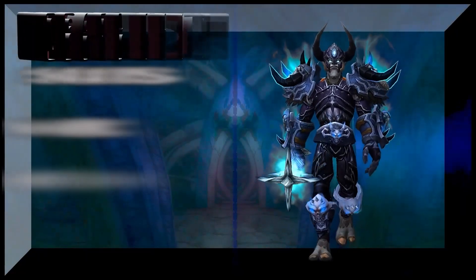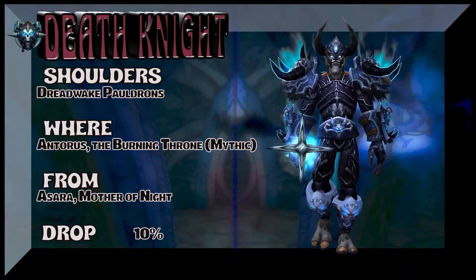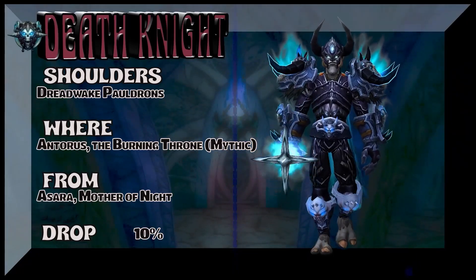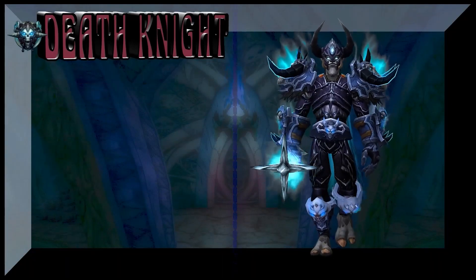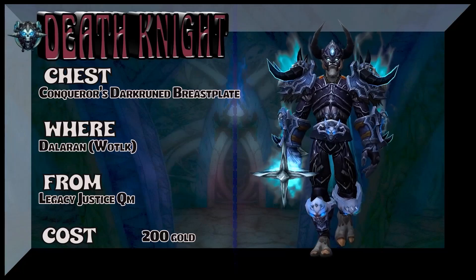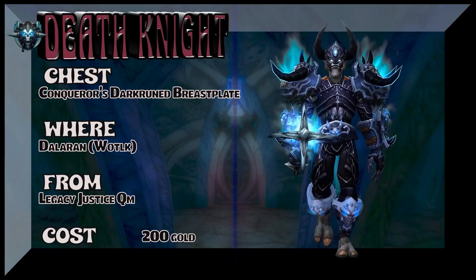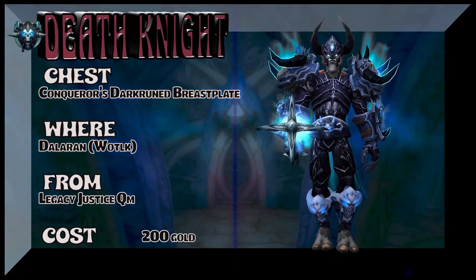If you're feeling a little chilly, well, that's because we're showing a Frost DK transmog. The Dreadwake Pauldrons from Burning Throne Mythic — the Mother of Night is the boss — 10% on the drop rate for those shoulders. This is a bit of a mix. The chest and legs you can simply purchase from the Legacy Quartermaster in Dalaran, Wrath of the Lich King version, which are of course the Ulduar tier.